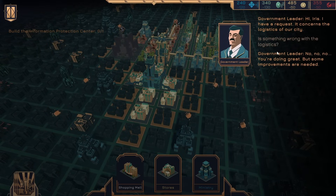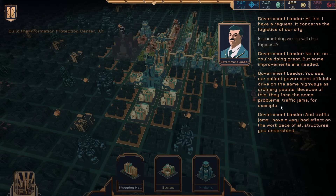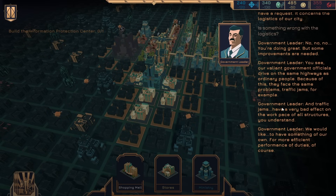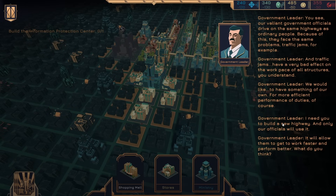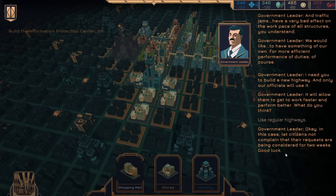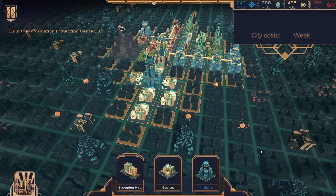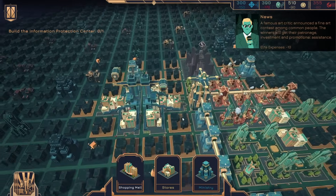Hi Iris, I have a request that concerns the logistics of the city. Is something wrong with logistics? No, no, you're doing great, but some improvements are needed. Our valiant government officials drive on the same highways as ordinary people — because of this, they face traffic jams, which have a very bad effect on the work pace of all structures. We'd like to have something of our own for more efficient performance of duties. I need to build a new highway — and only our officials will use it. Use regular highways. In this case, let citizens not complain that their requests are being considered for two weeks. Good luck. Did these merge? They kind of did.